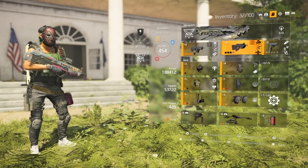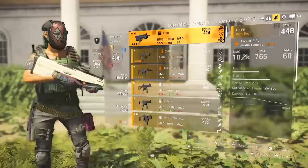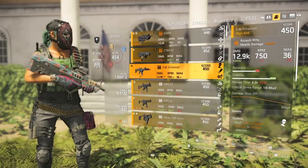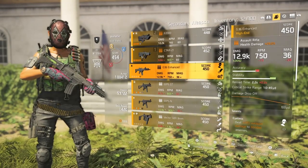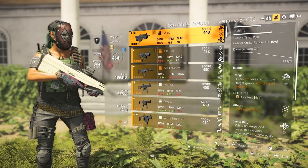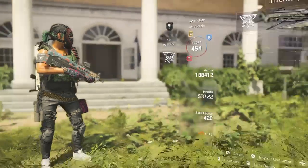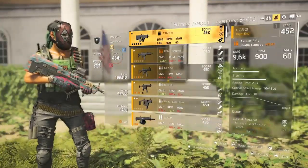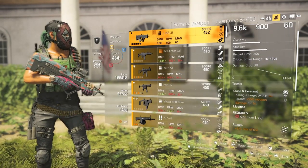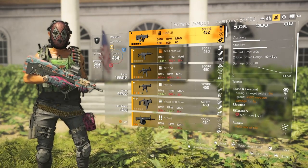I run 2 ARs, just like in old Call of Duty when people ran 2 lightweight M4s. My second AR is the F2000 — it hits hard. If I don't want to use that, I'll use the G36. The G36 also hits hard, but I like to use it from further range because of the Ranger talent: the further you are from your target, the more DPS you do. Whereas the C-Tar — the closer you are to your target, the more damage you do. A kill within 7 meters grants you 50% weapon damage.